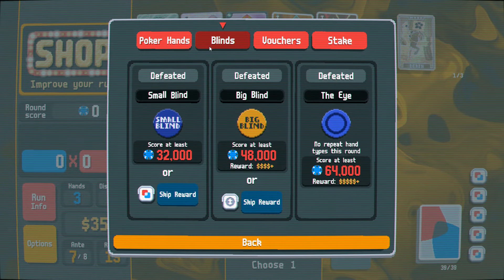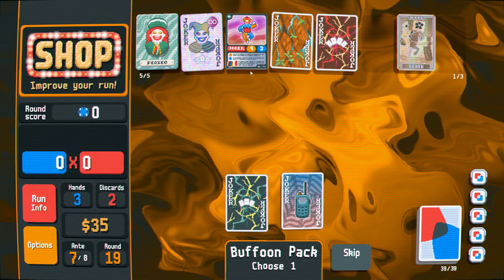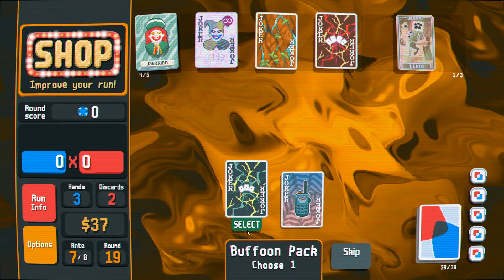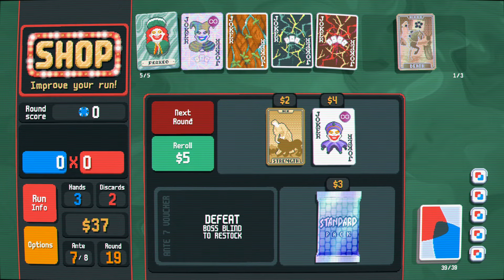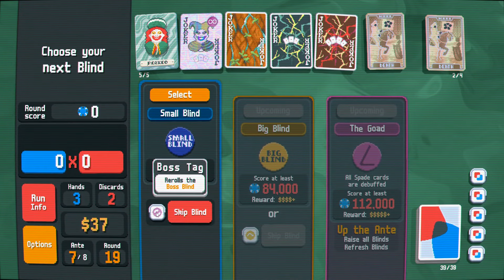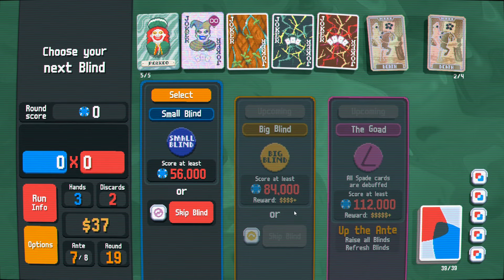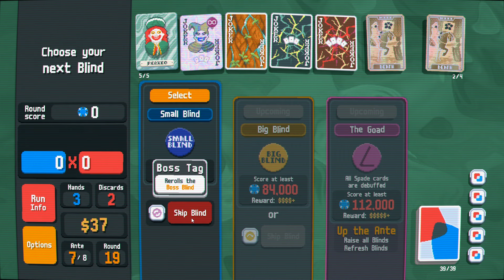It says we're anti-seven — we just beat anti-seven. So the run's basically over. This might be a good time to commit in here. All spade cards are debuffed. Well, I'll tell ya — don't much care for that. I guess we're gonna re-roll the boss blind six times, which does not feel like the way these double tags are supposed to be used.